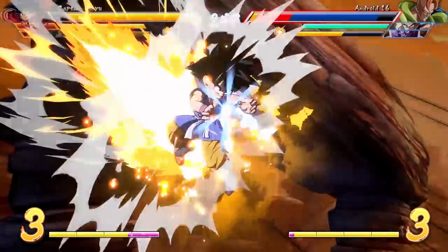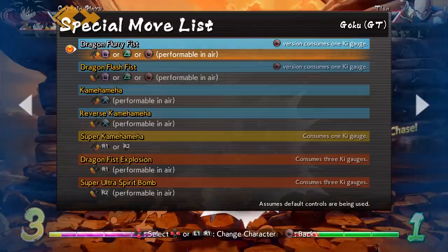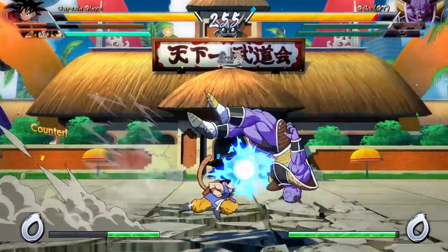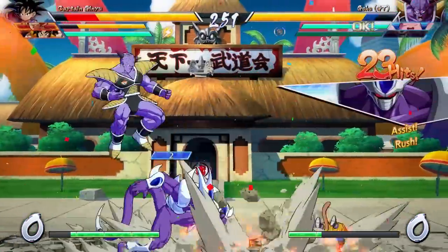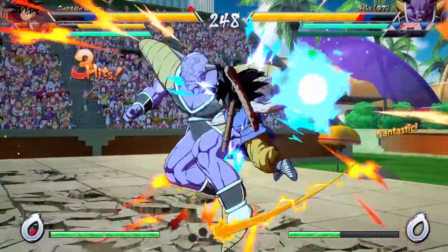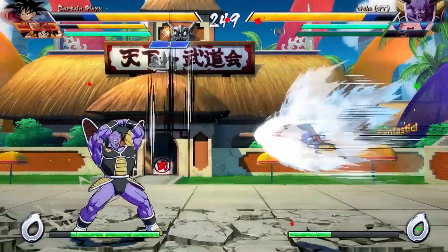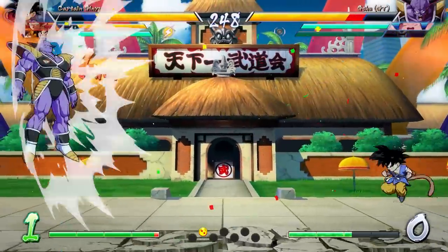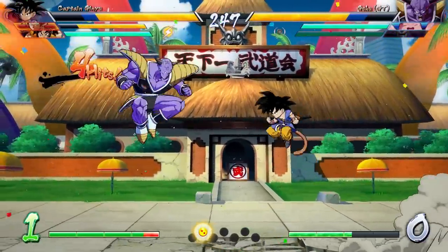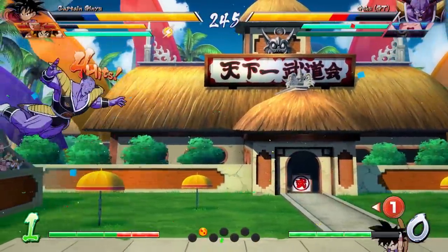Now let's move on to the moves. You can see Goku GT's entire move list on screen. This first move is just a simple charge — you're going to be seeing this in a lot of corner combos, that's just the way Dragon Ball FighterZ works. If you've got a charge that keeps them in the air a little bit longer, you'll probably see it in the corner. The medium version is interesting because it plays a little cutscene if it connects, though I never got the heavy one to connect — the AI just wasn't having it.